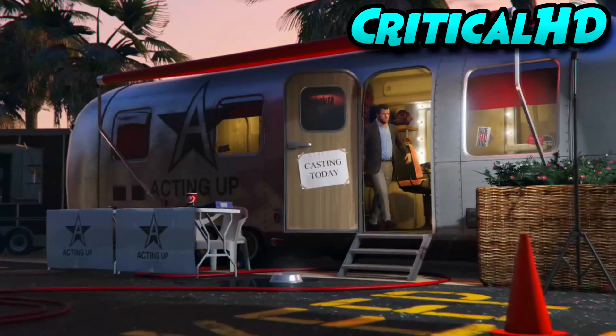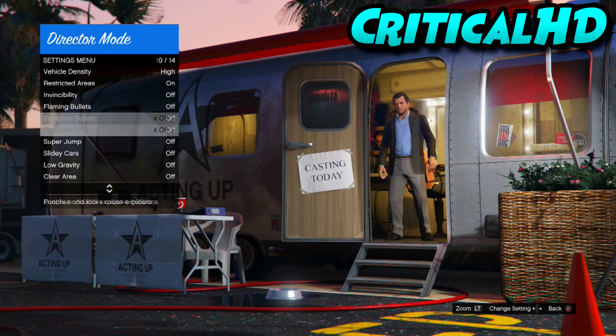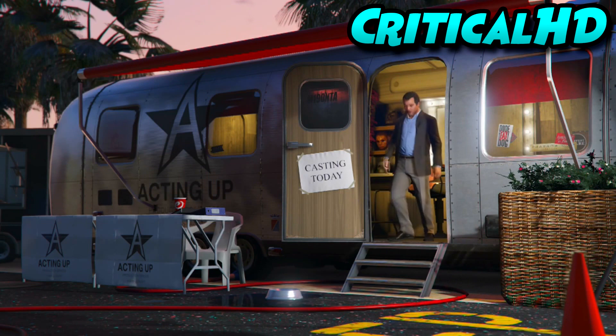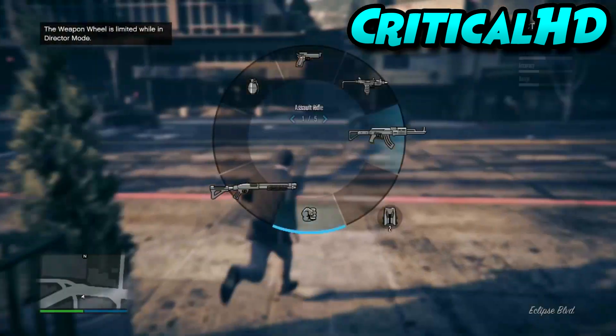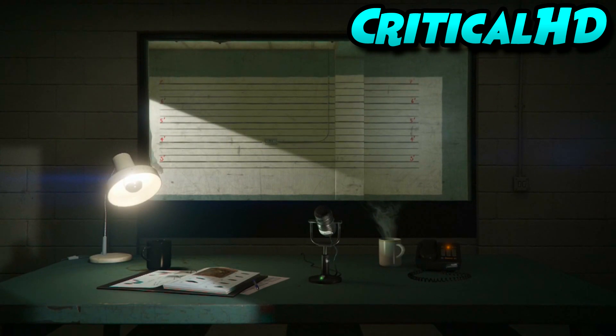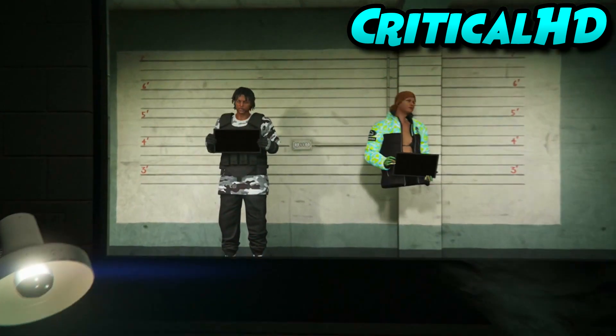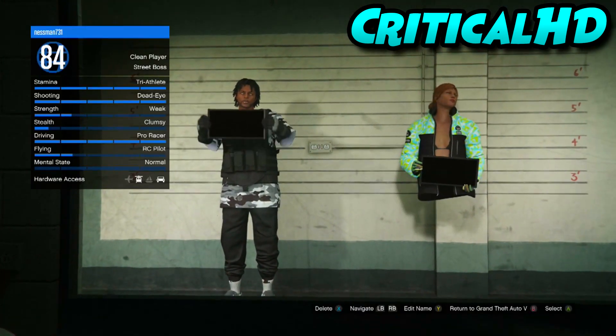Do what I'm doing right now — flip down to Story Mode, load game. Once you're back, open Director Mode. Remember, we're online on our male character which has the three cheapest apartments. Now just do the Director Mode glitch — I'm not going to do a full tutorial on it again, I'll put it in the video but I'm going to fast forward through it.